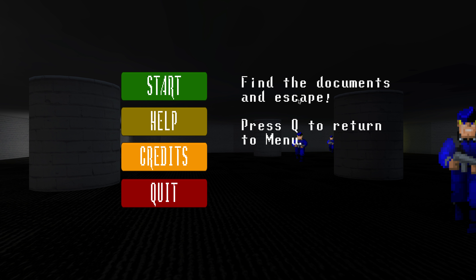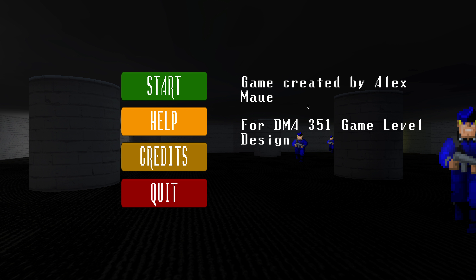The help screen tells us the objective of the game as well as a button command that you can use to always access the menu. We also have our credits for the game, which lists it as created by me and what class it was created for.